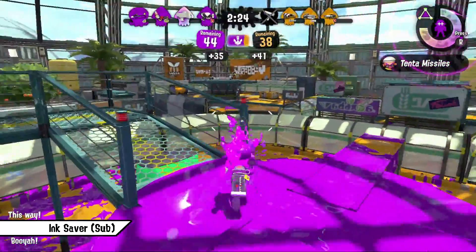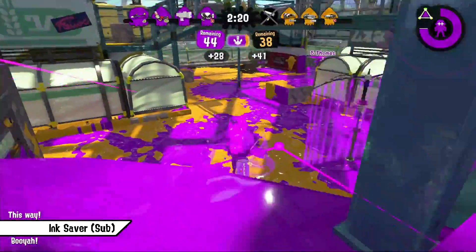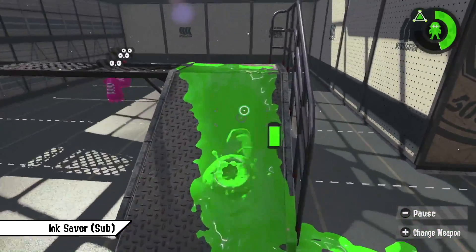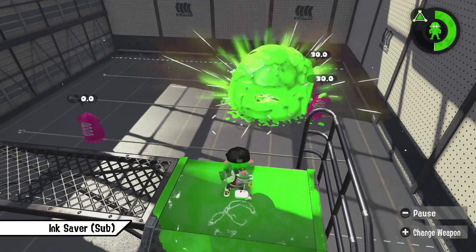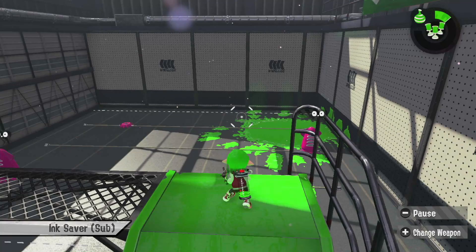Support weapons benefit most from this ability since most of them have listed bombs and are looking to stay out of the heat of battle while supporting from afar — weapons like the Splattershot Jr. or the N-ZAP benefit greatly. If you stack enough Ink Saver Sub, it's possible to create gear sets allowing you to throw two Splat Bombs or three Burst Bombs at once, which if used correctly can be a deadly playstyle.